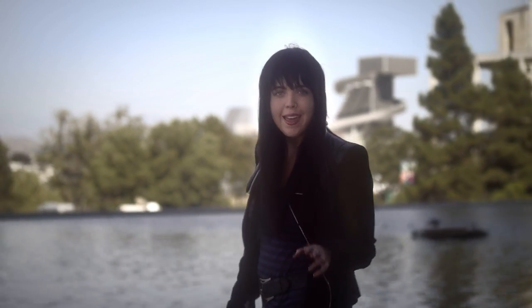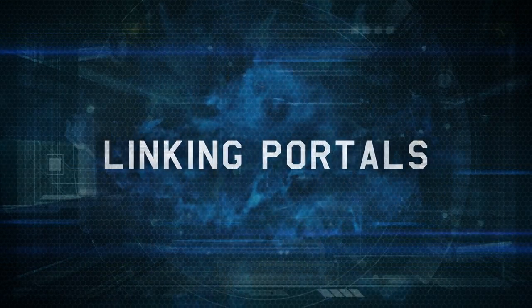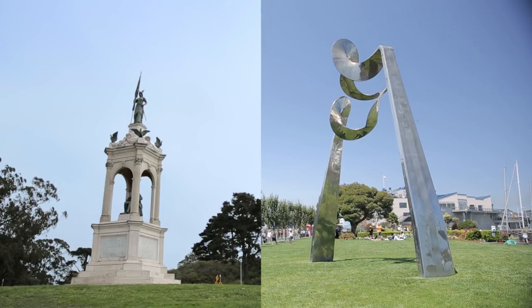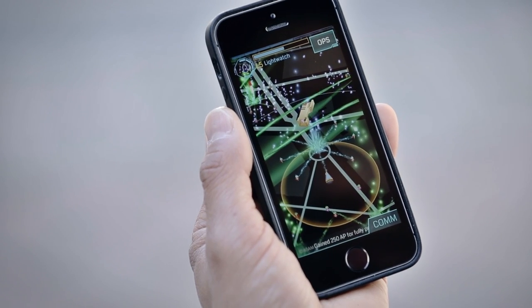Now you're ready for your next Ingress challenge: linking portals. Once a portal is full of your team's resonators, it can now be linked to other portals. Linking portals makes them stronger and is the first step towards capturing territory. In order to link two portals, you'll need a portal key. You get those by hacking portals.